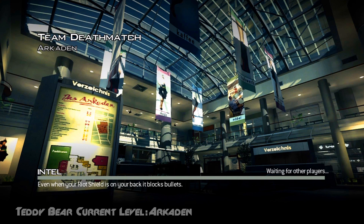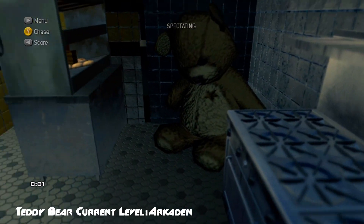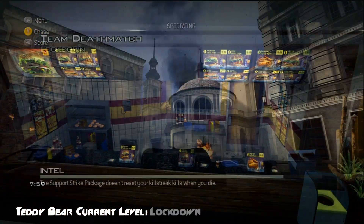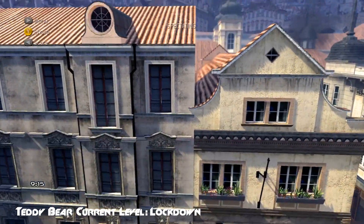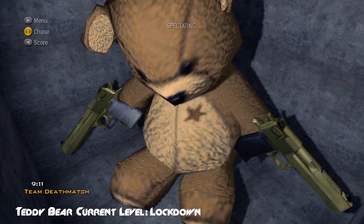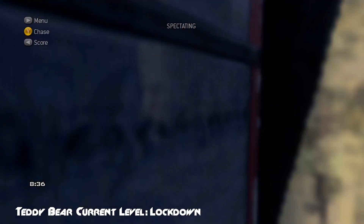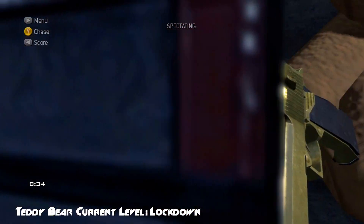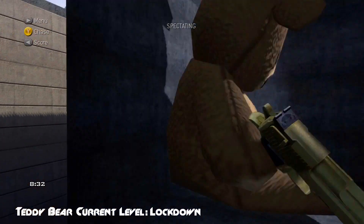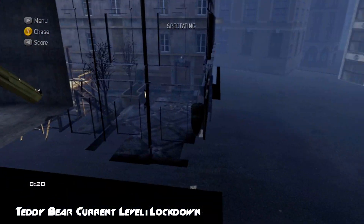Hey, what's going on everybody, my name is Lupo and we're going through the MW3 Easter egg list on the multiplayer maps. First is Arcaden with the teddy bear in the kitchen. The most popular and controversial this week is on Lockdown with the teddy bear holding two golden desert eagles in the top window, and a hanging man on the playground. If you observe the other windows, there are teddy bears in all of them on that side building.